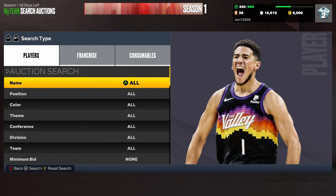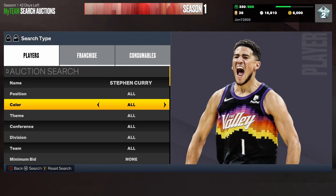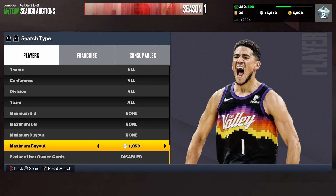2K23 is out, so of course we have to go over snipe filters for day one. Let's get right into it. The first filter we're going to go over is the Stephen Curry cheapest filter — just type in Stephen Curry and find the cheapest one.